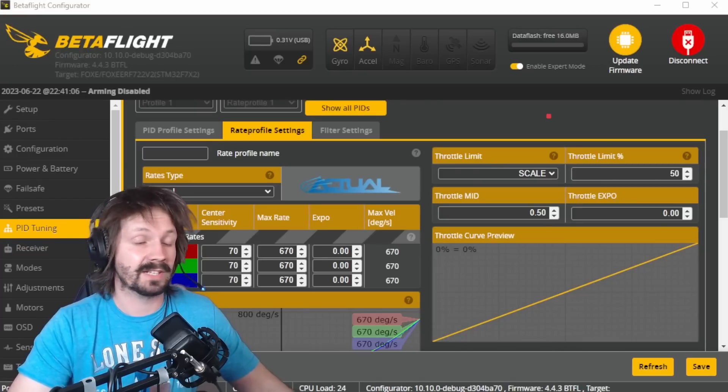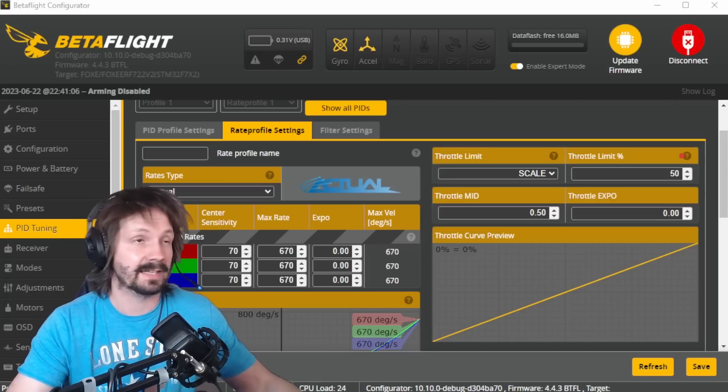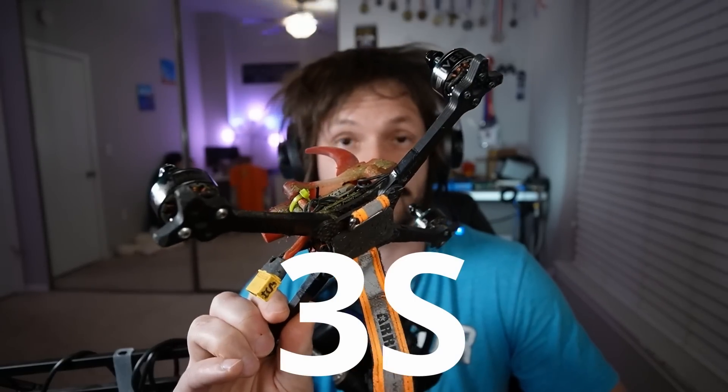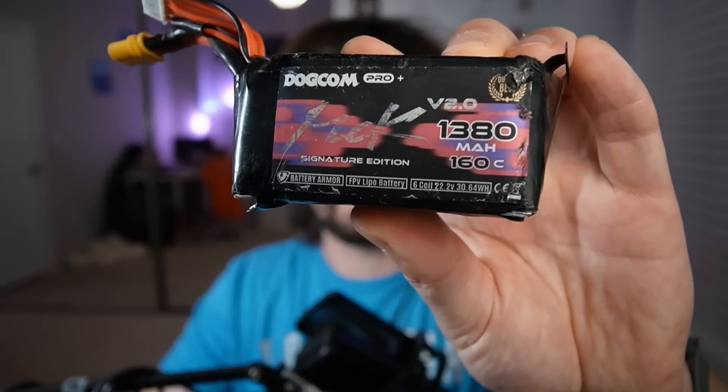If your motors are spinning faster than the threshold you set, RPM limiter will automatically cap your throttle. Depending on your settings it can act like a very smart battery sag compensation, or as a maximum speed equalizer across different drones as long as they fly the same props. It feels like flying with throttle limit type scale, except the value is calculated dynamically as you fly. RPM limiter is already widely used in Freedom Spec, where it just works flawlessly.